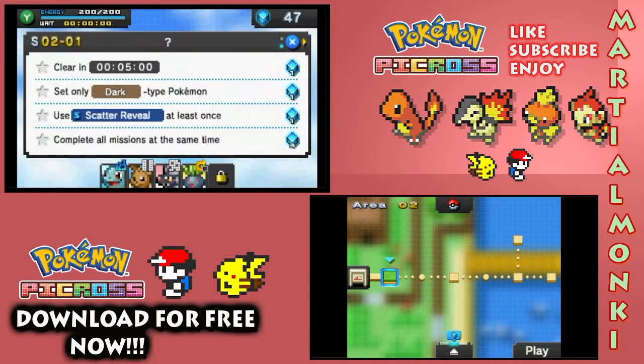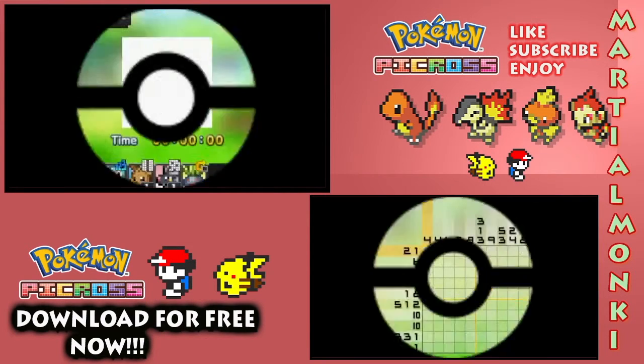For this mission the objectives are: set only dark type Pokemon, clear within 5 minutes, use scatter reveal at least once, and complete all missions at the same time. I'm not going to go for the full completion here — we'll just try and get through this level within the 5 minutes. No thank you to setting only dark types, because that last level was actually pretty tough for us.